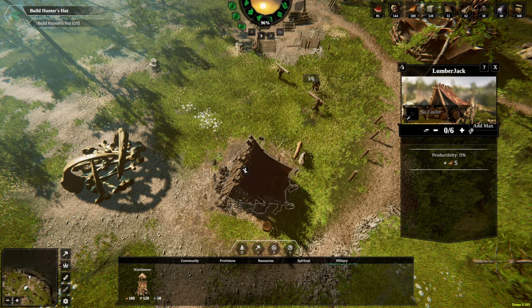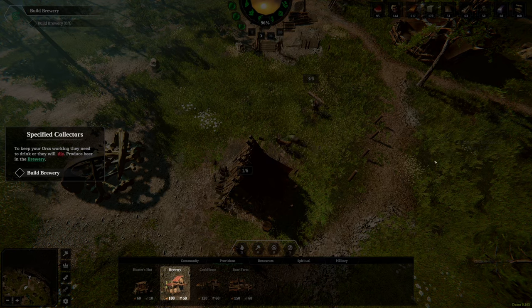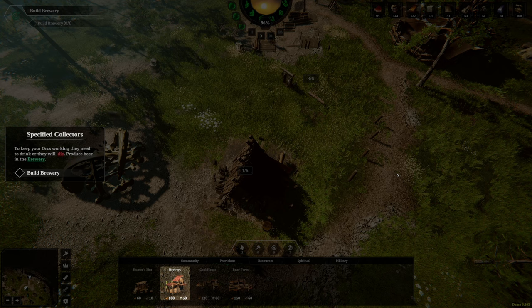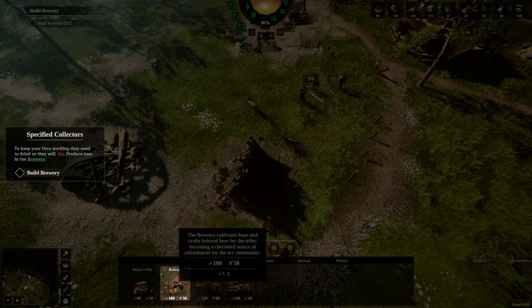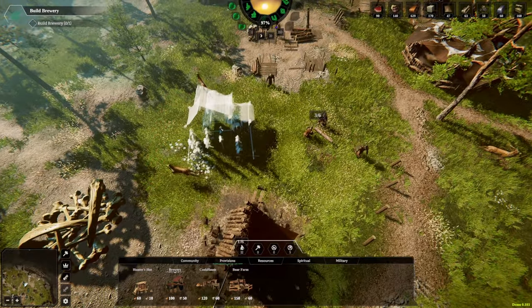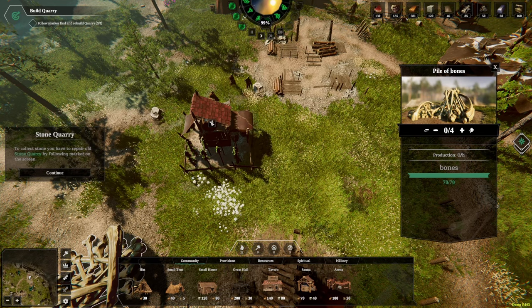Looking at my wood production — I've got 12 an hour now with the lumberjack. Let's add one person to it — an evil lumberjack. You need to keep your orcs working, and they need to drink or they will die. So we need to produce beer in the brewery. I'm all about saving orc lives. Hopefully we are not going to die first — we've got 135 ale at the moment.